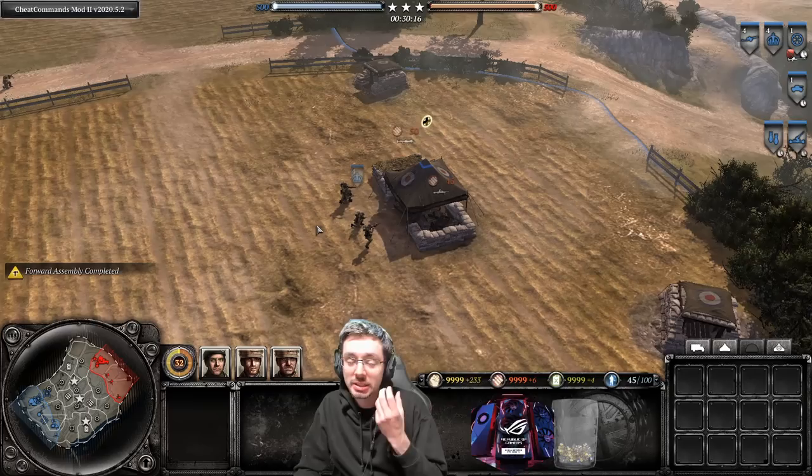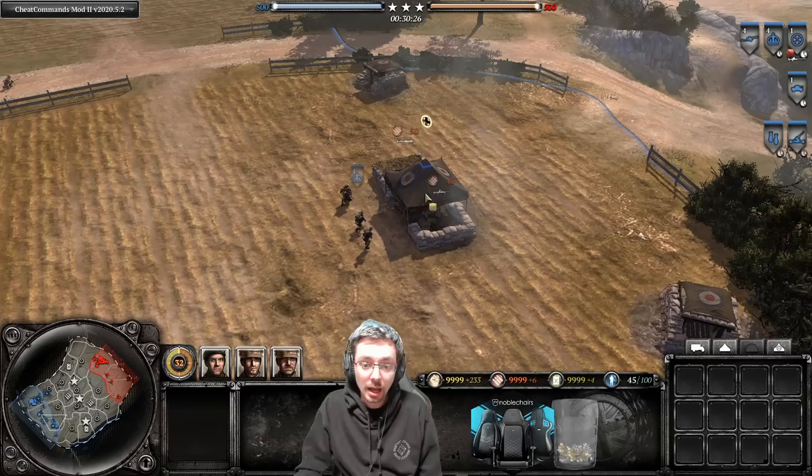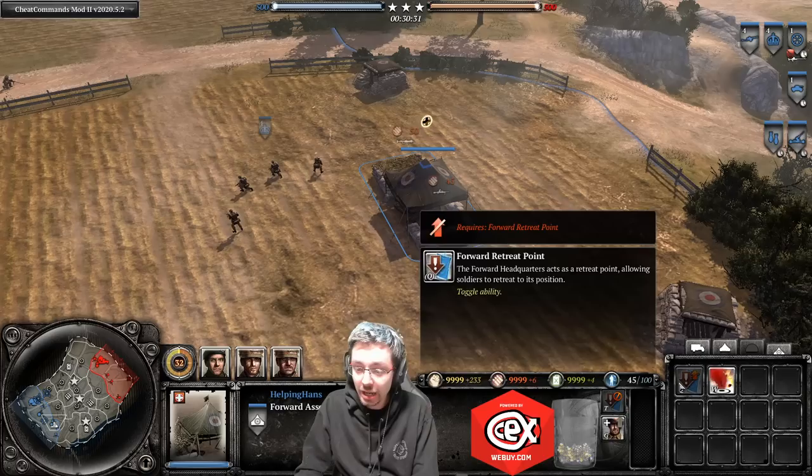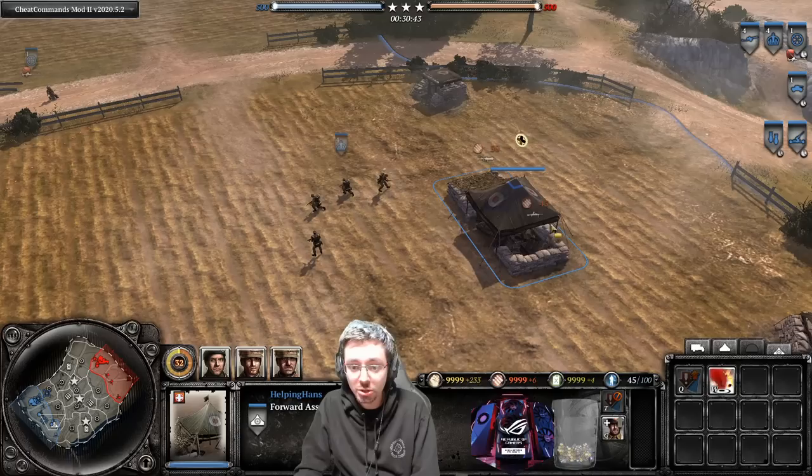You always want to be on the front line holding the ground, but if you have to retreat your units off the field it takes a long time if you have to go all the way back to base. If you have a forward assembly they can retreat to there. To upgrade it as a retreat point you'd need to upgrade this ability, but you can only do that once you upgrade to tier three. You can still build it now once sappers come out, and you can still reinforce around it.